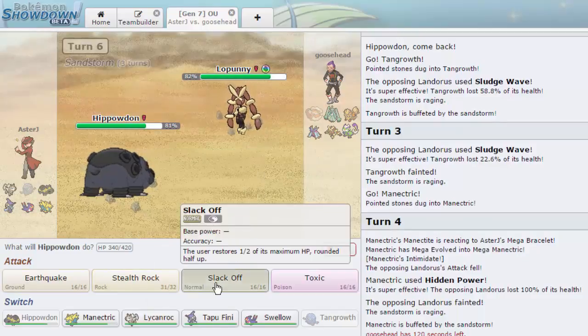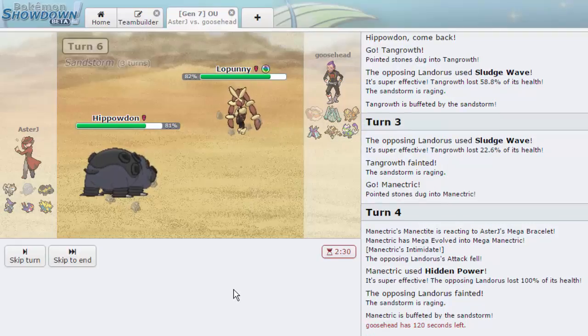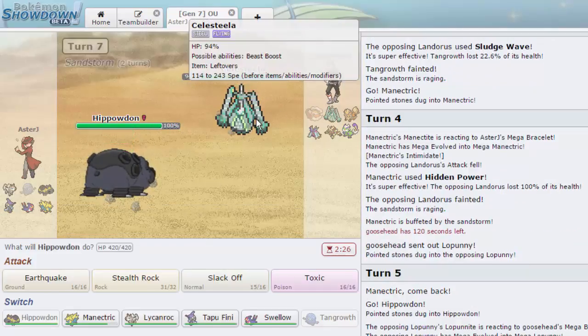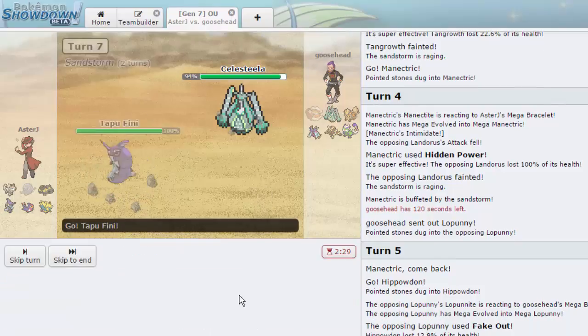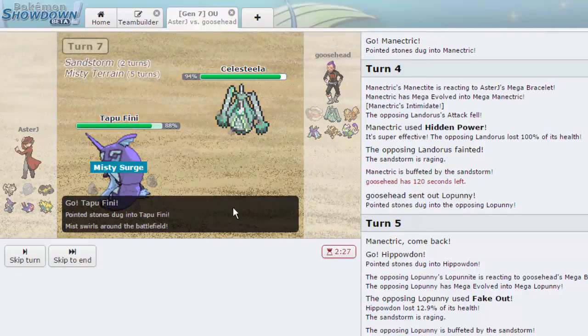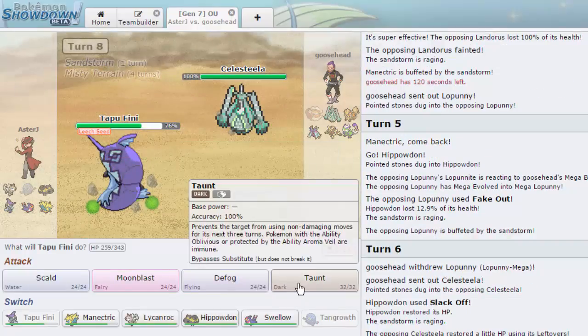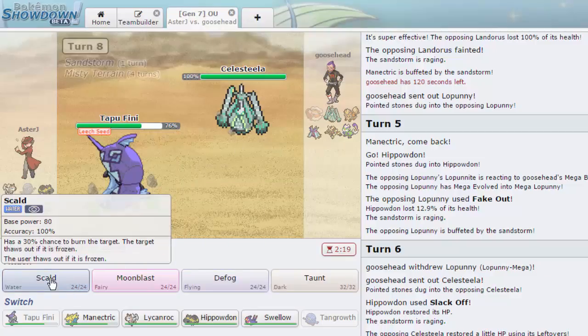We go for Slack Off. I'm expecting Celesteela to come out — realistically that's probably his best switch — and it does switch in. I can't Toxic this of course since I'm not Salazzle, so we go into Tapu Fini and start firing off Scalds. Misty Surge blocks status on the Water, and there's the Leech Seed I expected. We do have a Defogger — okay, good to know! We go for Scald and try to get a burn but don't.